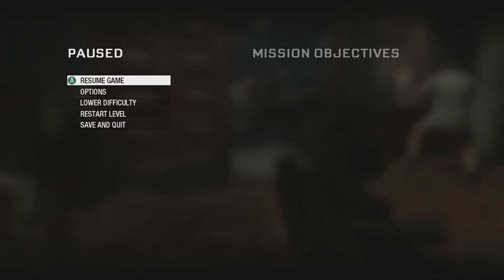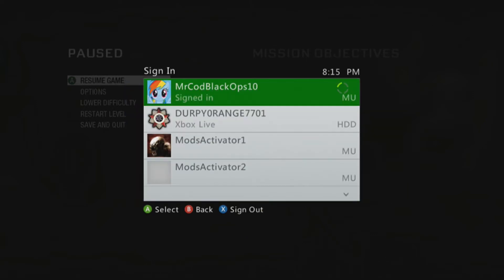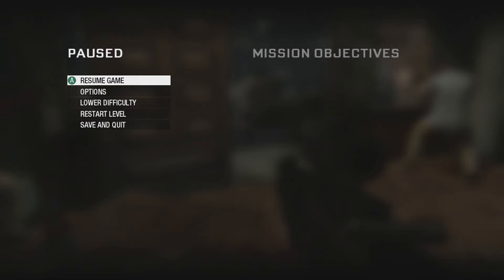Grab your second controller and have it near you, ready to go. Put a start in your memory unit — select your memory unit for your storage, or go to Options, select Save Device. Then click Campaign. You should see Resume Game. Just click A and yes, and go right in. Once you are in the game, press Start on your first controller.